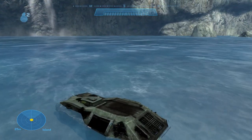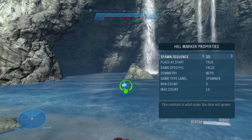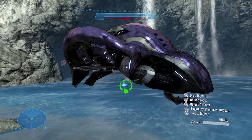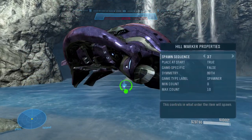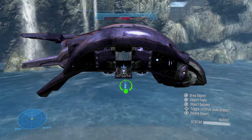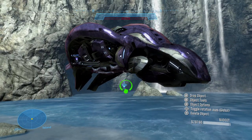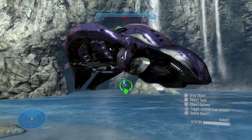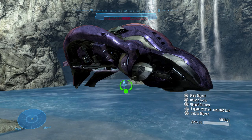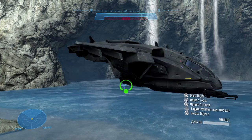Back to vehicles, we have new variants of the Phantom, of all things. We have a variant that has the chin gun but no plasma turrets, a variant that has no turrets at all, and a variant with just the plasma turrets. I think the turretless variant is quite interesting, because even though you can already spawn it in Forge, being able to spawn it with scripts does increase scripting potential just a little bit. I did try the no-chin variant on the Pelican as well, but it doesn't work.